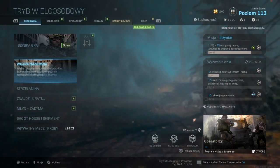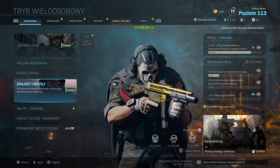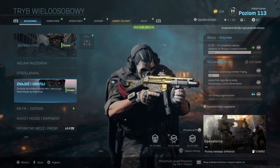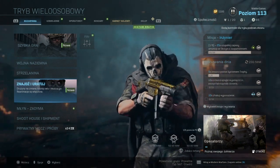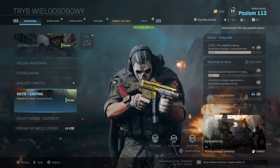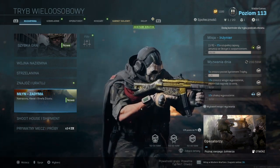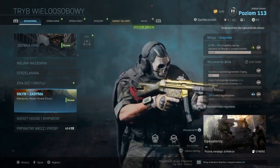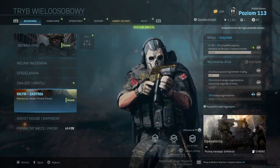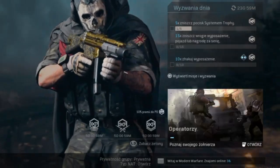Przechodząc do playlisty: mamy wojnę naziemną, mamy strzelnicę, standardowo 2v2, wojnę naziemną 32v32, mamy znajdź i uratuj — drużyna na zmianę broni celu i niszczy go, bez reanimacji. Mamy też Młyn Zadyma — playlista z trzema trybami: nakręcony, kierat i strefa zrzutu. Mamy także Shoot House i Shipment w jednej playliście. Jest double exp w grze, trwający od 10 marca do 20:00, 17 marca.